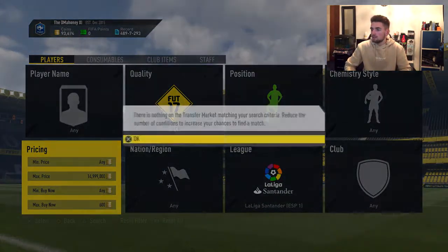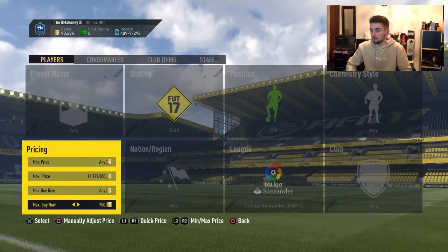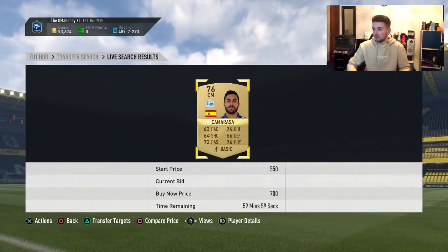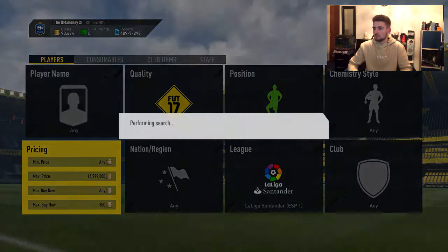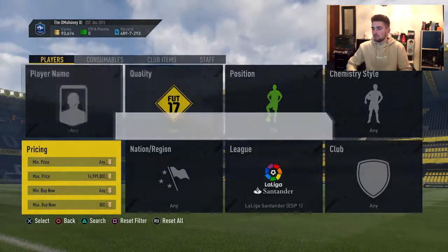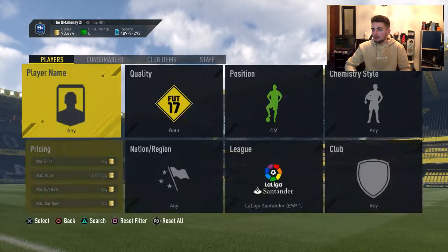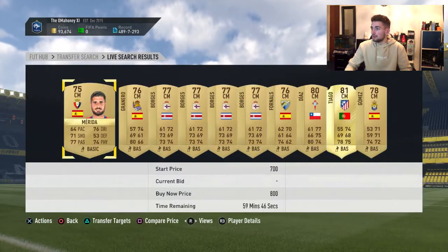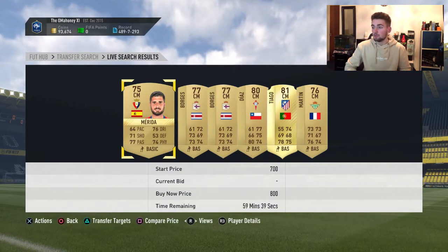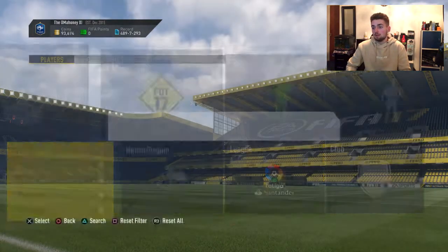They're going for 600, 650, 700 — and there's one there for 850 coins. If you sell for 800 they'll definitely sell because look, they've been up for seven seconds and if I scroll down there's already fewer on the market. They definitely sell for 800 coins so just put the max buy now down to about 650 and get searching.